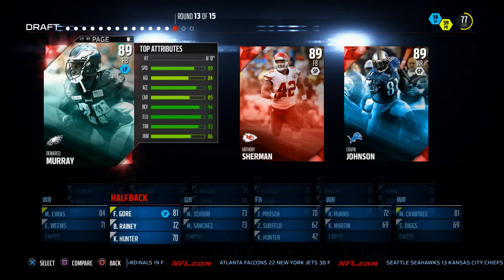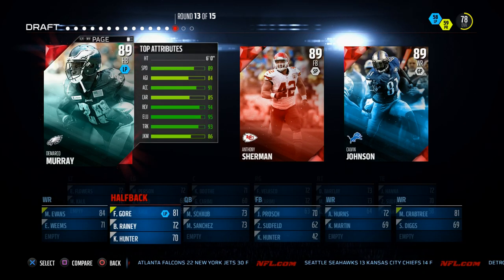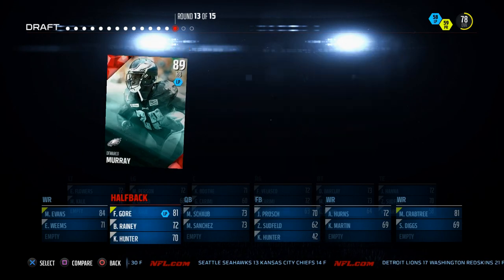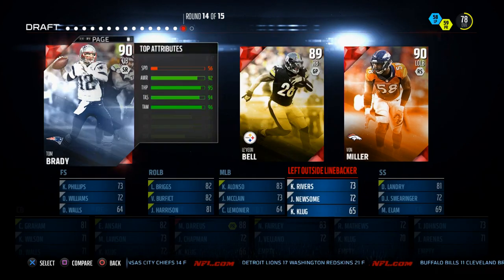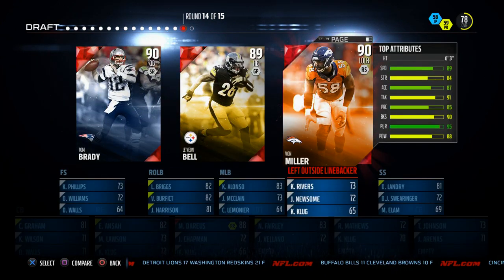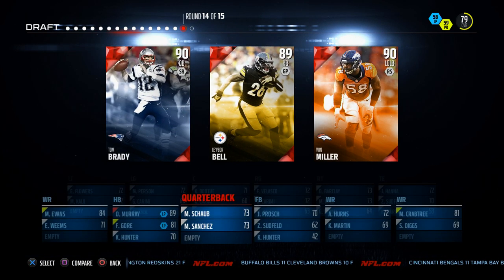I'm going to go ahead and take DeMarco Murray. Calvin Johnson only has 90 catch in traffic — not really enough for me. There's also a Sherman card with 97 run block but not a great catch rating, so we're going with DeMarco Murray. Got a nice running back and a nice two-back combo. Then we get Le'Veon Bell but this is round 14 of 15. I'm going to have to grab Brady because I don't have a quarterback — I really wanted Von Miller but I don't need another linebacker, so I'll pick up Tom Brady.